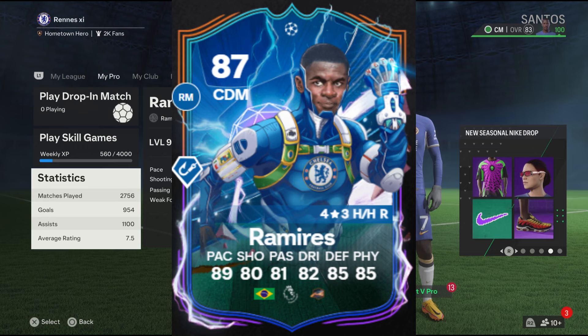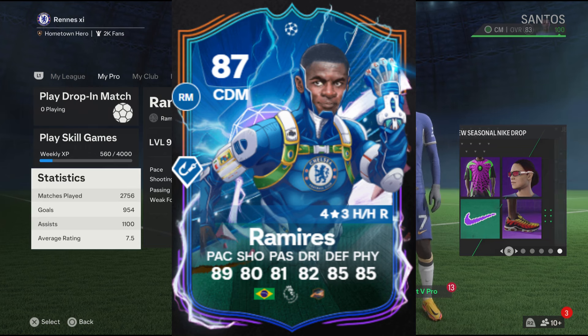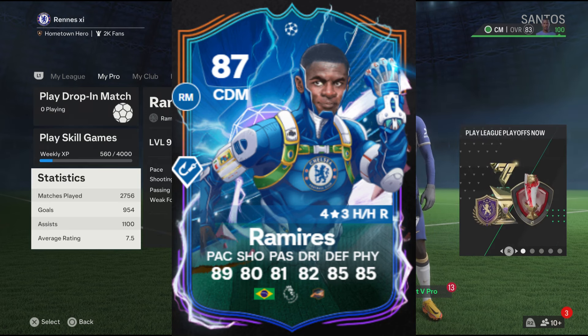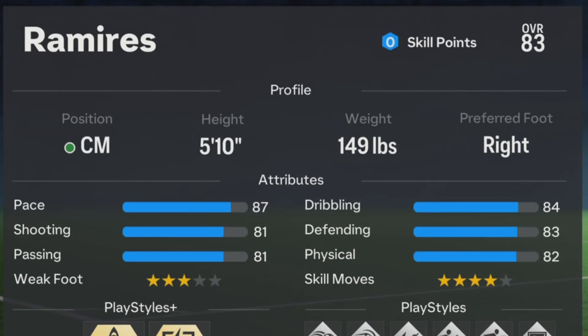I'm going to be recreating Ramirez's Heroes card, which is 87 rated and it's a CDM. These two builds are very similar when it comes to the attributes. For the profile, the position is going to have to be center mid.